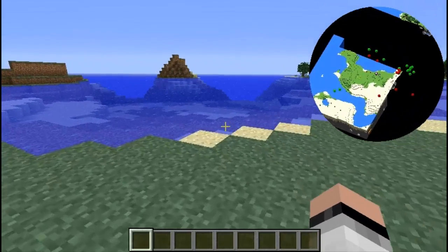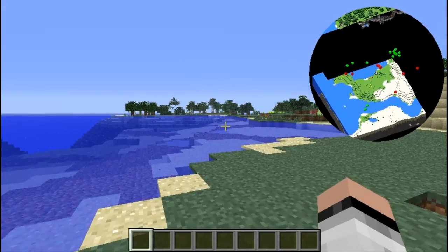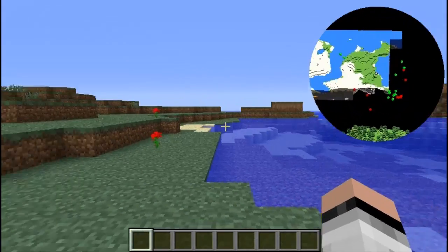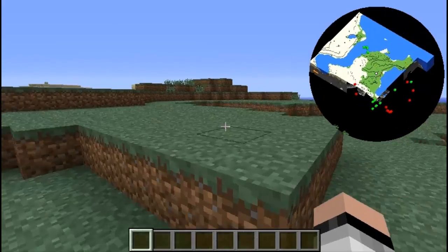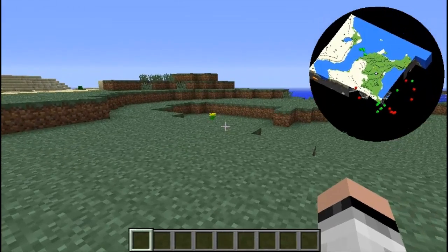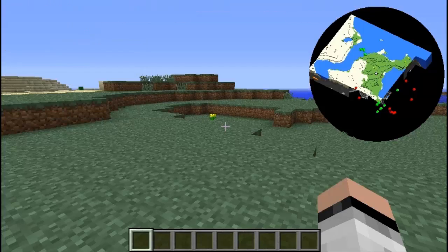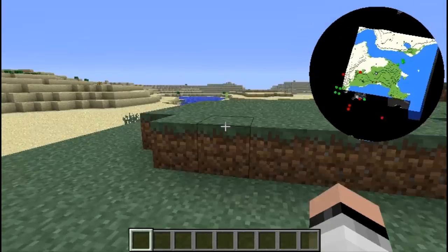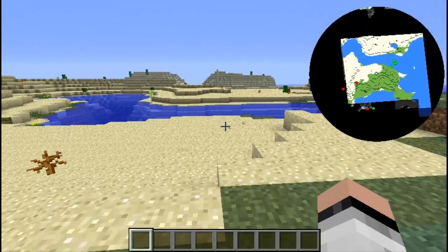Underneath the ocean there are some red dots because there are caves down there with zombies. You're going to drop a lot of FPS — you're going to lose so much FPS when you install this mod. I'm already lagging, and pressing F3 shows I'm running at 25 frames per second. This mod is still in progress, and there aren't any keys that could help you stop the lag.